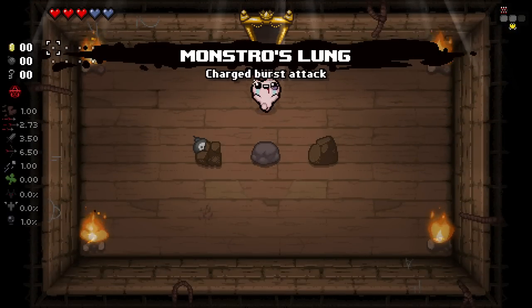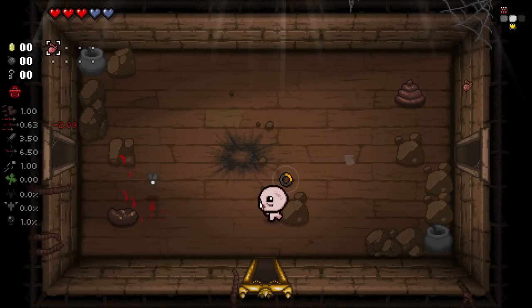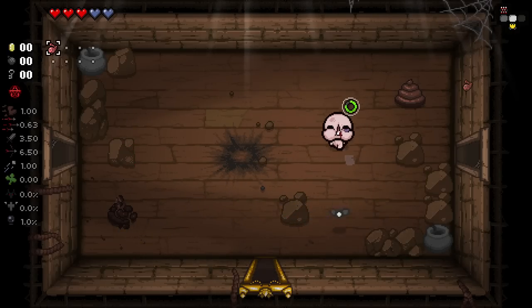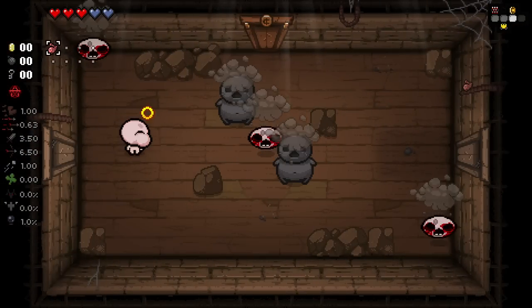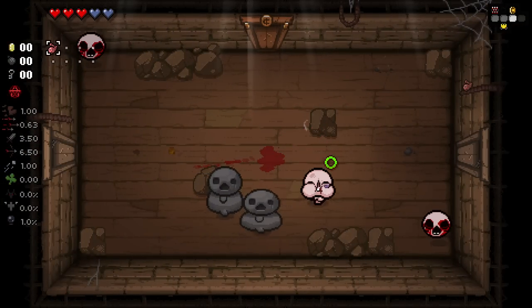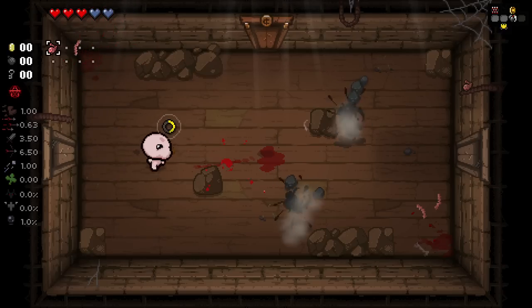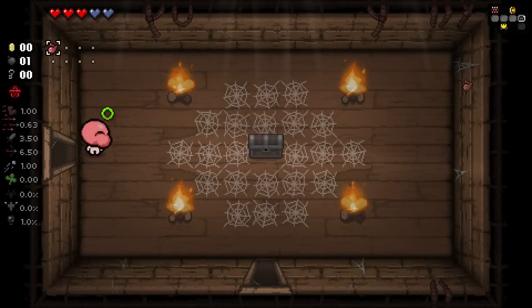Let's see what our first item ends up being. We get Monstro's Lung to start — that is awesome. I love Monstro's Lung. Let's destroy this little Eternal Fly here. Monstro's Lung, my beloved. It's an item that I truly, truly love. So I'm very happy to have it so early on. It should hopefully help define our entire run here.